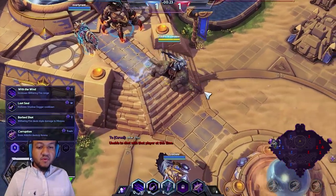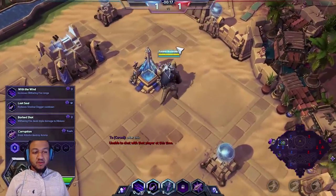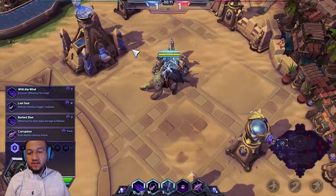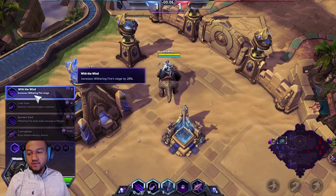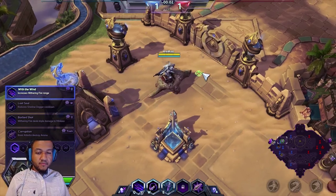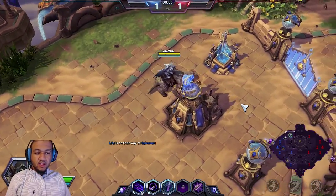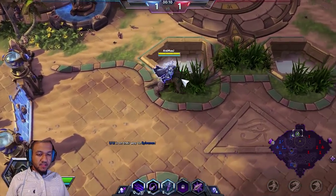Alright, ladies and gentlemen, we are definitely getting into this. I'm excited about her build. This is an all-around build that I think is going to be super useful for anybody who wants to play with her. The first talent we are going to pick is Whip the Wind. It increases your withering fire range by 25%, which helps you keep a safe distance from everybody.